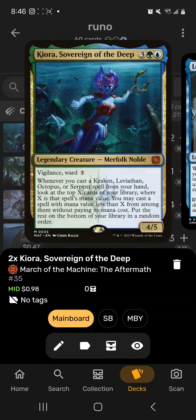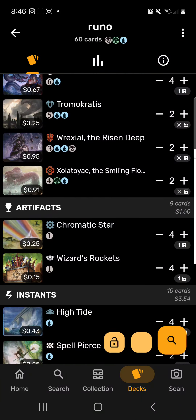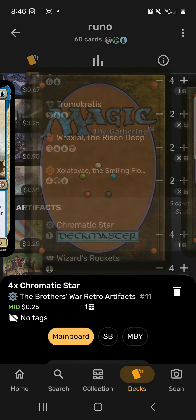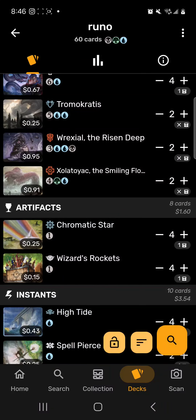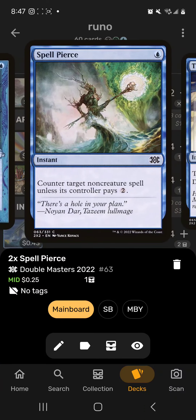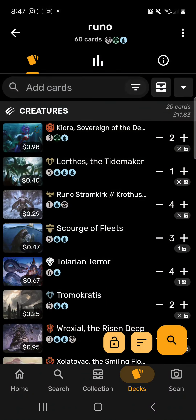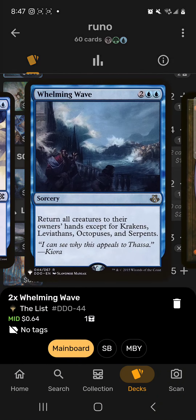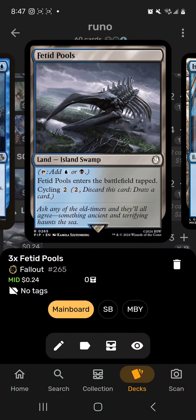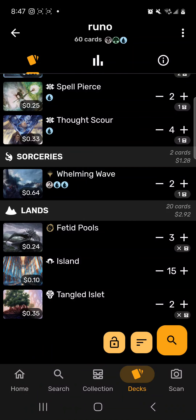At the beginning of your upkeep you reveal the top of your library. Since it'll be a big creature with mana value six or greater, you get to transform him and basically win the game from there. We also have Kiora, Sovereign of the Deep — she'll let us get more spells off, potentially chaining sea serpents. We're using Chromatic Stars and Wizards Rockets for color fixing, plus High Tide for more mana and Spell Pierce to protect our spells.